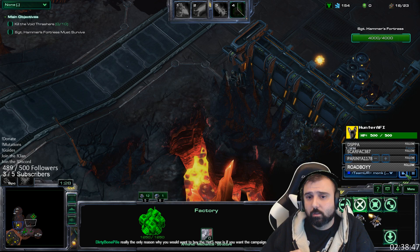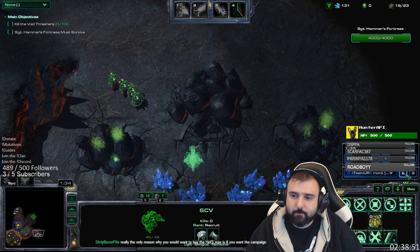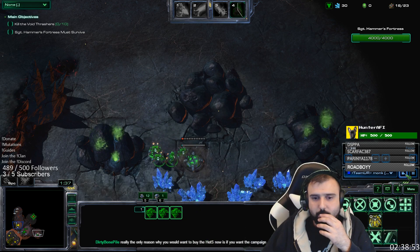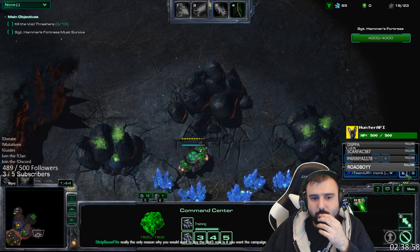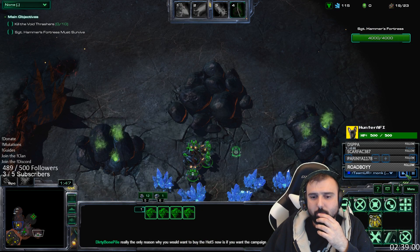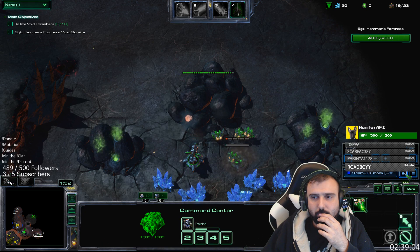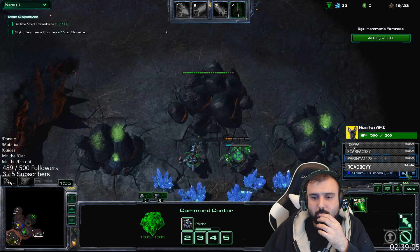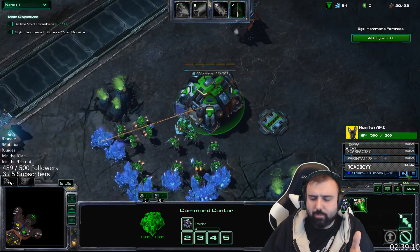The reason for pulling them all right away is that you get your second command center faster, which means you get your first and second wave of saturation at your natural faster. Plus you're producing SCVs faster at your natural, so in total you actually get more income even though you have fewer SCVs in your main.